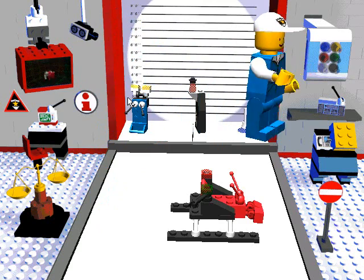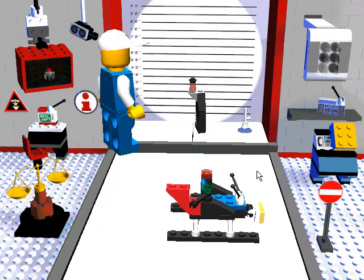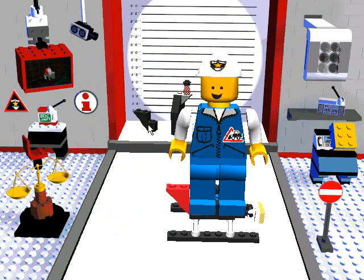2. The color choices are over here. 3. Select this, and the helicopter will rotate. 4. When complete, select the triangle sign, and you're on assignment.